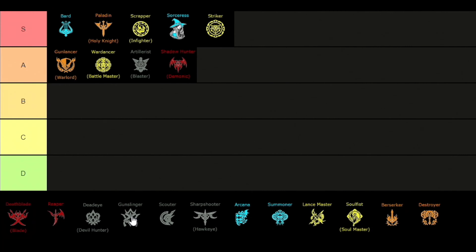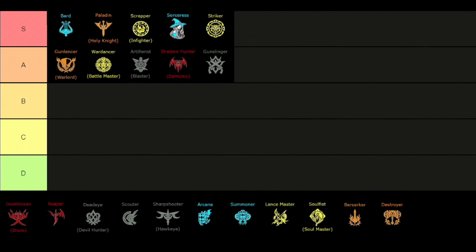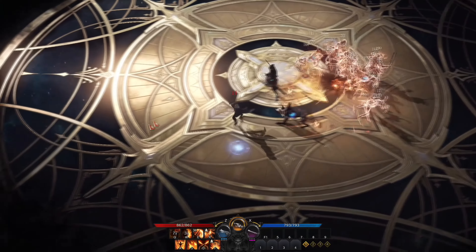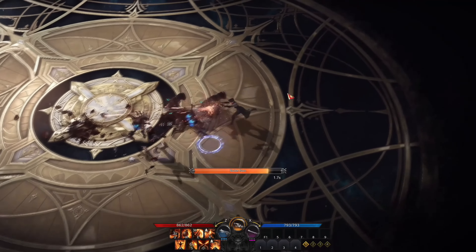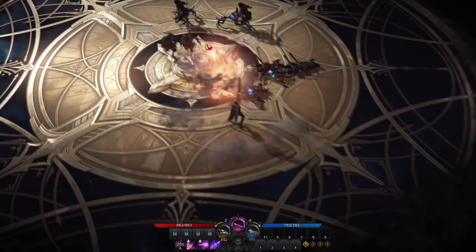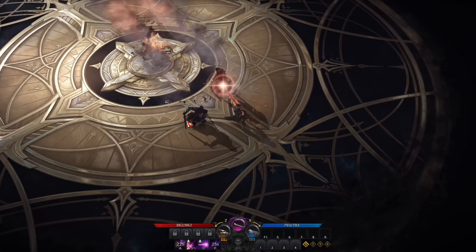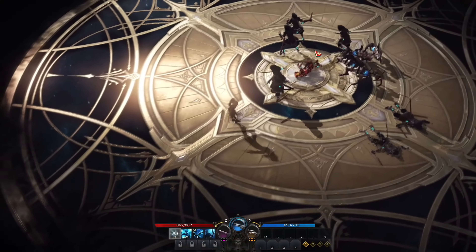For one of the last A tier classes we have the Gunslinger. The Gunslinger is one of the hardest classes to learn for PvP and PvE, and is similar to the Dead Eye but still very different. The Gunslinger mainly uses the rifle to do damage, is easier to play than the Dead Eye, and can reach full damage potential very fast. He has a lot of utility and mobility, making this class very strong if you play it right.